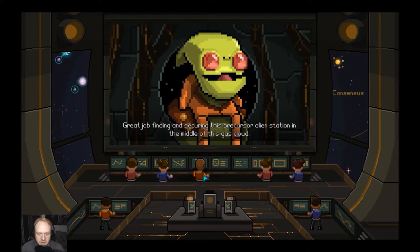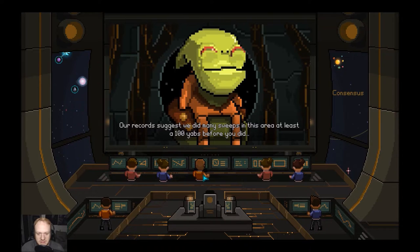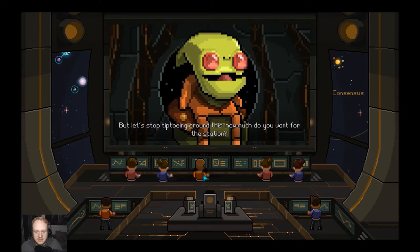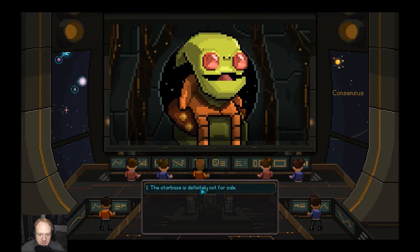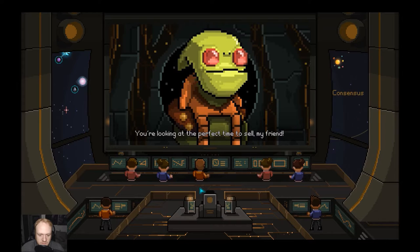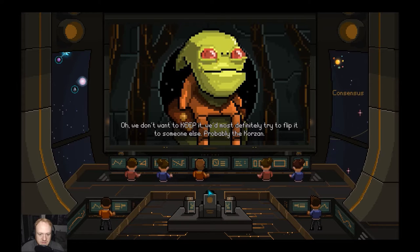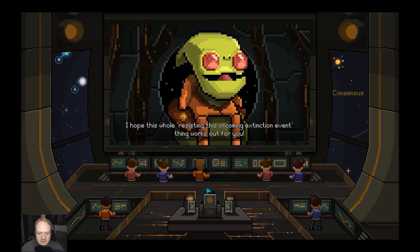"Good job on securing this Precursor Alien Station in the middle of this gas cloud. Our records suggest we did many sweeps in this area — at least 100 yabs before you did — but we didn't find anything like this. Still, intergalactic regulations say finders keepers, more or less. But let's stop tiptoeing around this — how much do you want for the station?" "What?" "Come on, name your price. Dark matter, material, rare space fauna." "The starbase is definitely not for sale." "I don't think you're making a prudent choice. Ancient superstructures never hold their value — you're looking at a perfect time to sell. What do you even want it for? Yablings live in swamps, don't they?" "We don't want to keep it — we'd most definitely try to flip it to someone else, probably the Corzans." "Okay, we're done here." "We tried. I hope this whole resisting-the-oncoming-extinction-event thing works out for you."